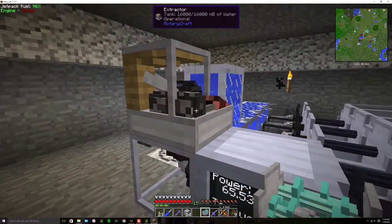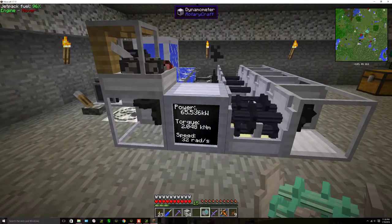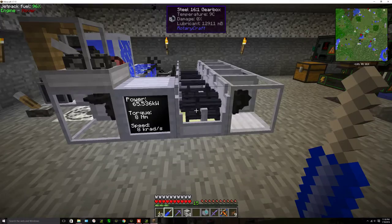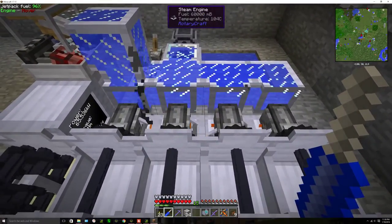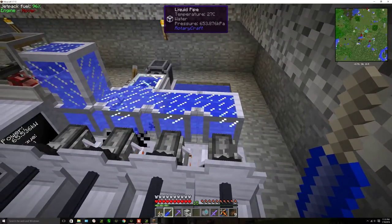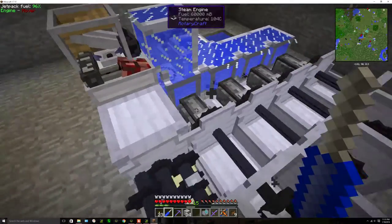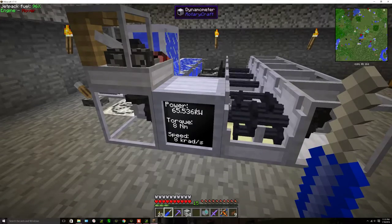We're going to show the extractor, which is currently at work right now. As you can see its power requirements are met. We're using a steel gearbox 16 to 1 and we're using 4 steam engines being supplied with water from one pump and DC electric motor. These four shafts are not necessary to the system — it is merely to allow for this device to be installed.